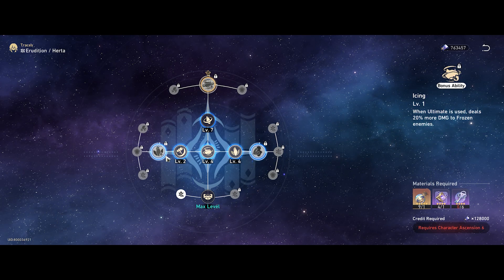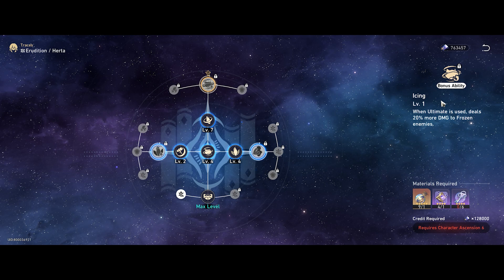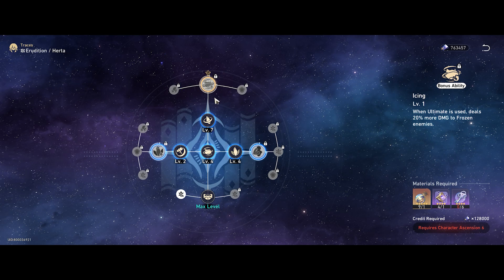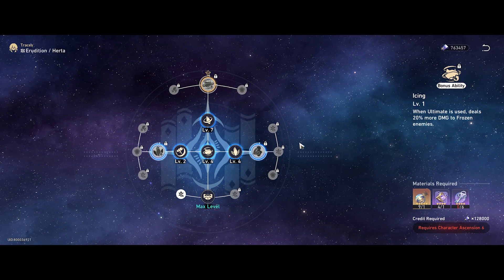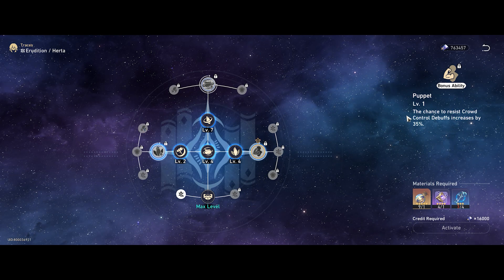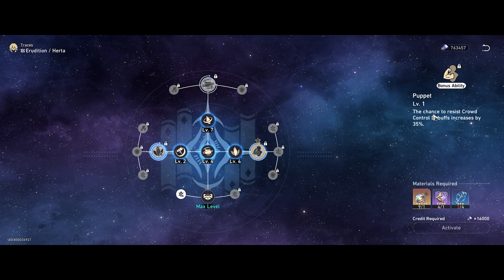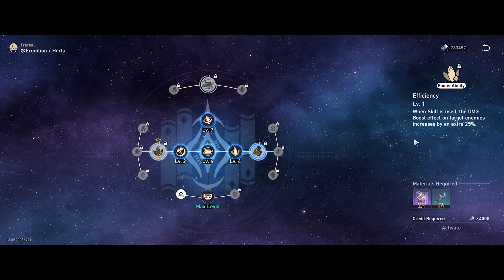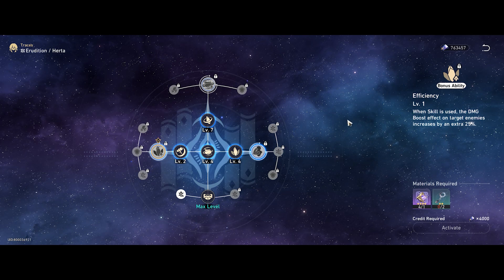In terms of Herta's other major tracers, I think all three are pretty important. First: ultimate use deals more damage to frozen enemies — additional damage is always nice but it's focused on her ultimate, so if you're focusing mainly on her talent it's slightly conditional but still a good damage increase. Second: crowd control debuff resistance is extremely welcome, since she can't trigger her follow-up if she's frozen or debuffed, reducing the need for a cleanser. Last: when skill is used, damage boost increases by an extra 25% — a very nice bump in damage.